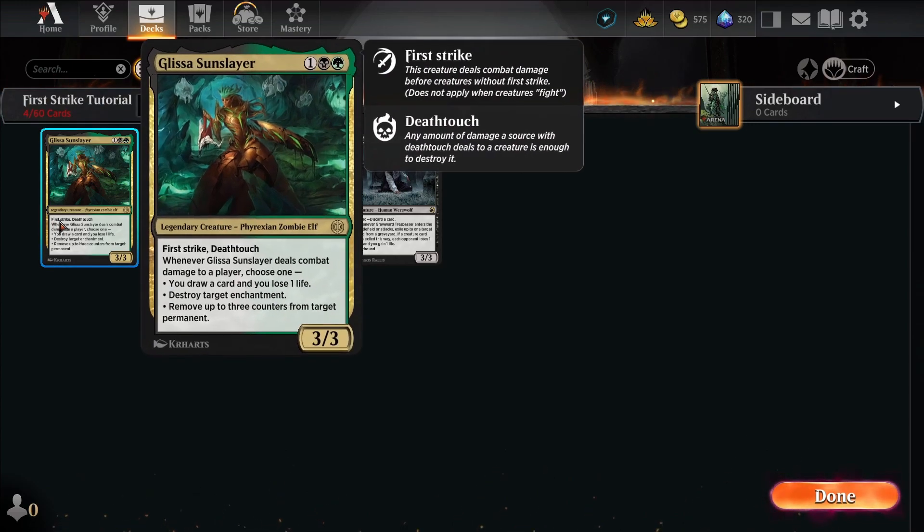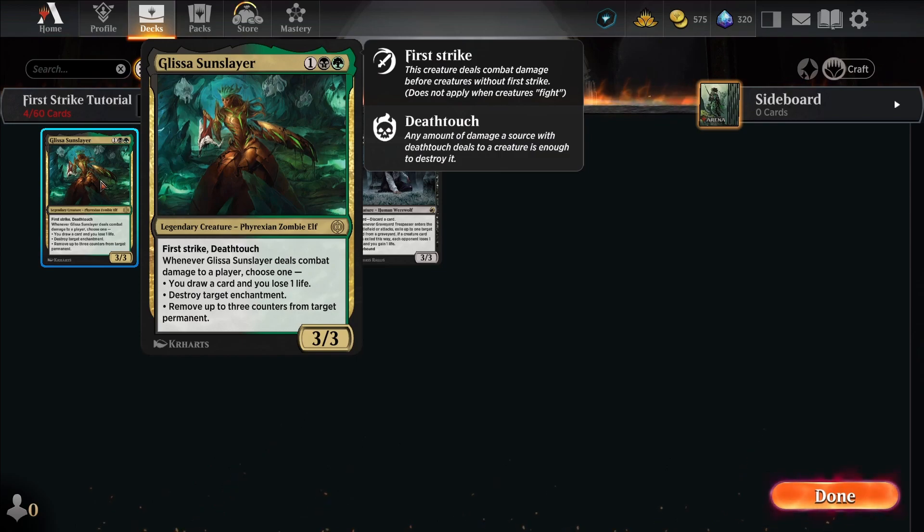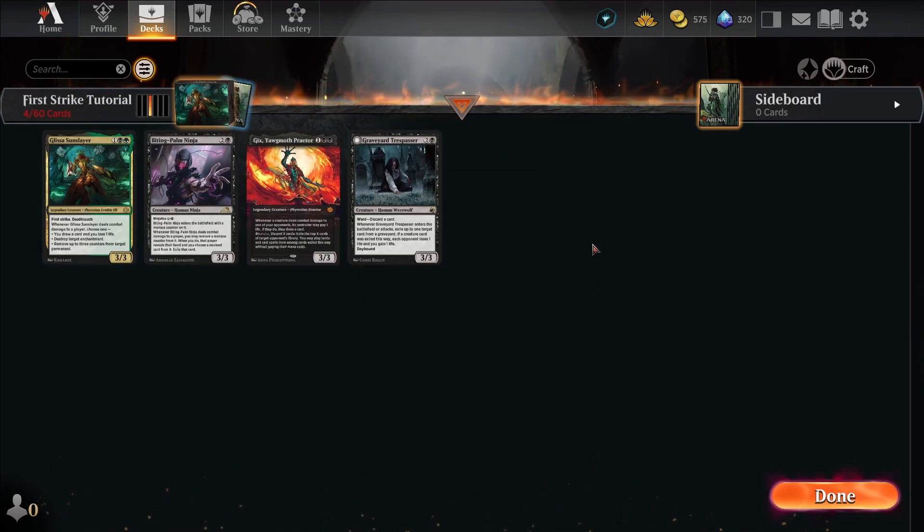Double Strike works the same way as First Strike, except if Glissa had Double Strike, she would deal damage again to the fourth creature. Double Strike is just First Strike and regular damage combined, whereas First Strike is only the First Strike damage step — not regular damage.